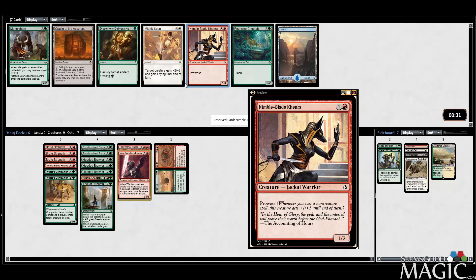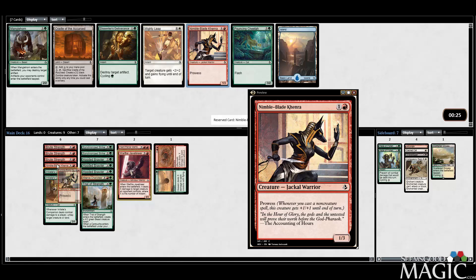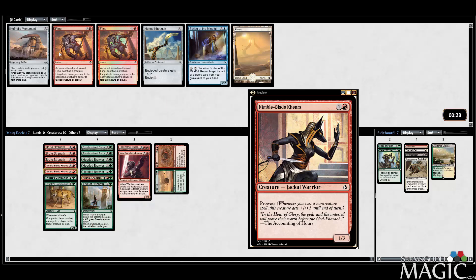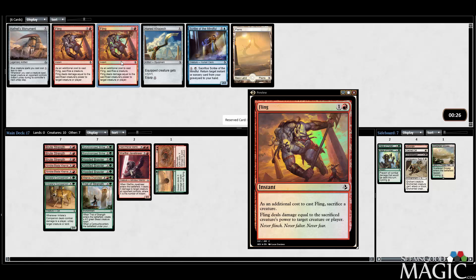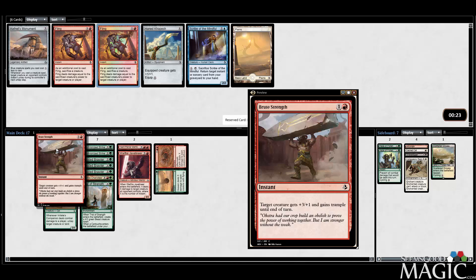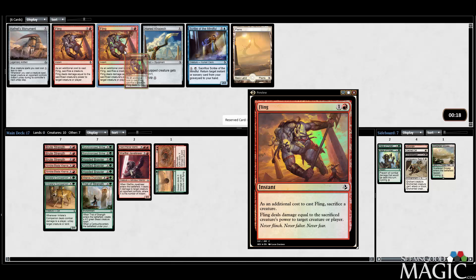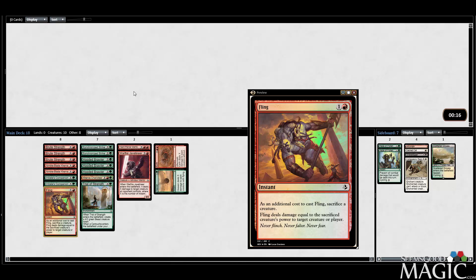Nimble Blade is a two-drop, and it's good with the tricks we already have. I like the Cheetah, but we're good on three-drops, so I'm going to take Nimble Blade. We did get the Flings back as expected — I'll take one. It's actually a good deck for it. Throwing a Hooded Brawler with five power, adding a Brute Strength, then Flinging it — at six mana with double Brute Strength it's just insane. Taking the foil one, obviously.